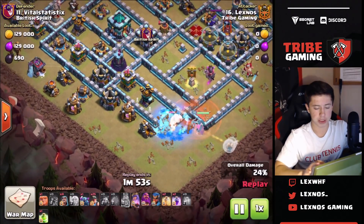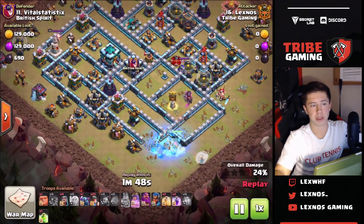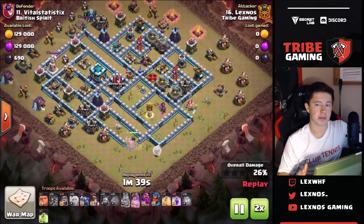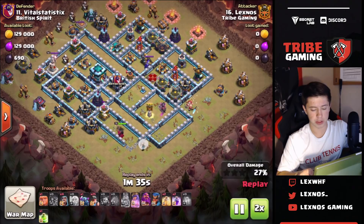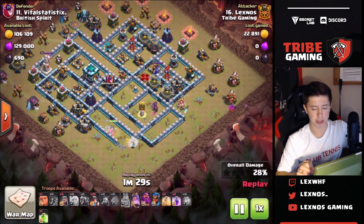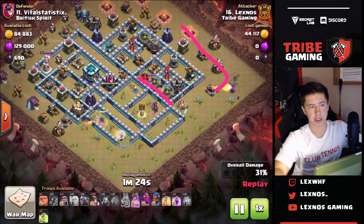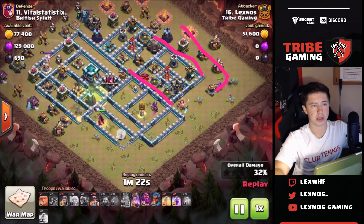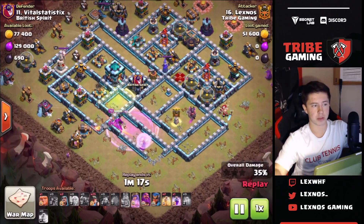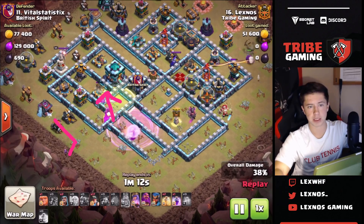Queen's going to take out the CC here then step into this channel and it's just going to go really well. I'll fast forward through some of that while queen's stepping up getting all these buildings and trash. Then I start with the pekka and wizard on the right side making the funnel and getting these trash buildings on the right side taken care of, so I can send the miners right through this channel. The jump and rage to keep the queen going, plus a wizard to get some outside buildings so queen stays focused on the stuff inside the base.